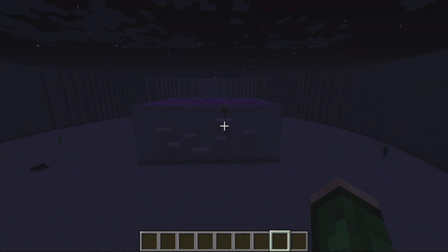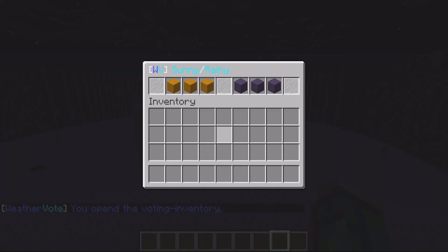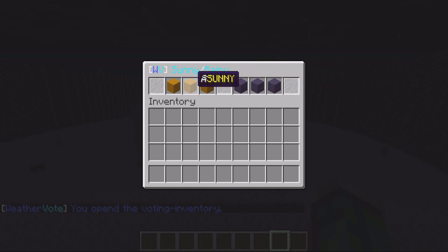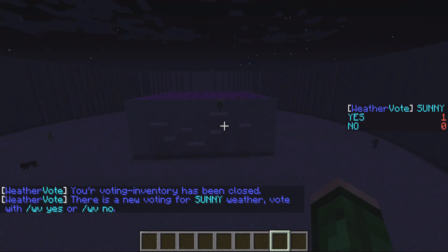The first one we'll look at is WeatherVote. All you need to do is type slash WV and that will open up the GUI showing the sunny and rainy weather choices. If I click sunny, it brings up the vote which will be decided based on the players online. There's currently one vote for yes and none for no.